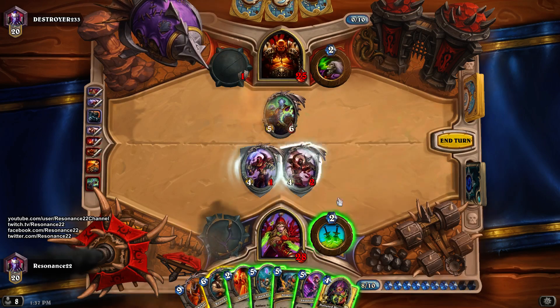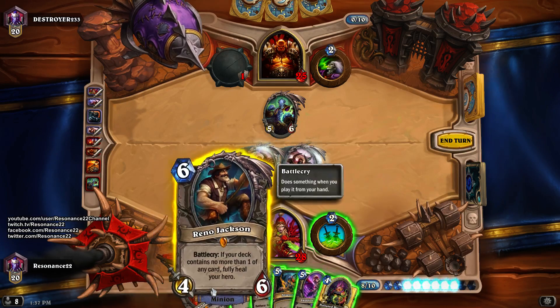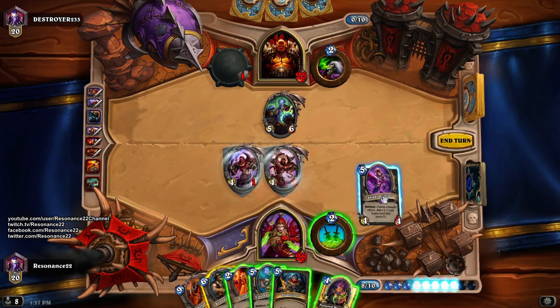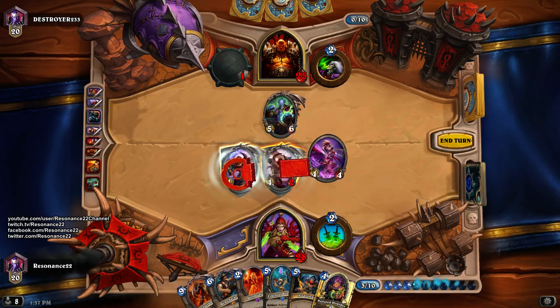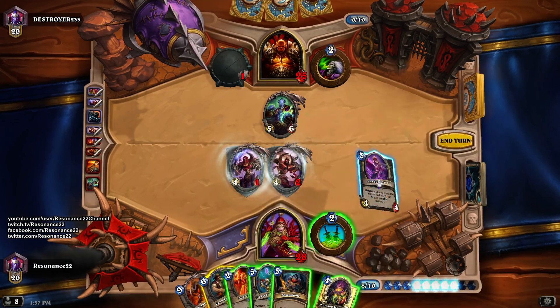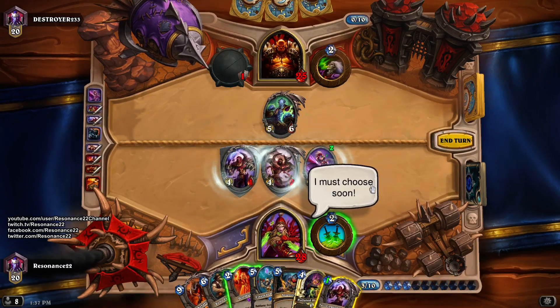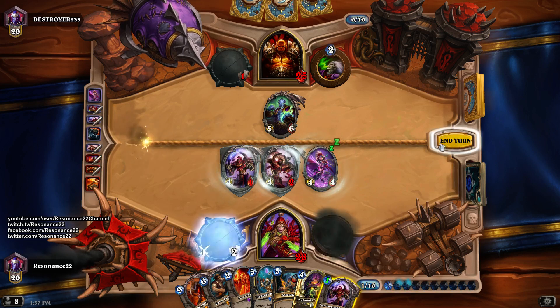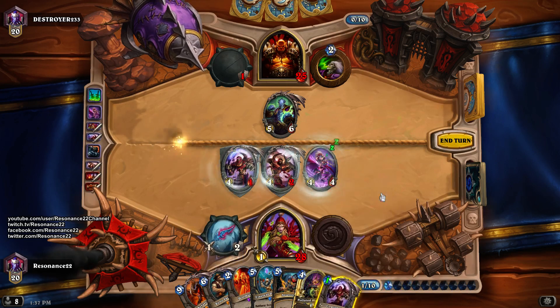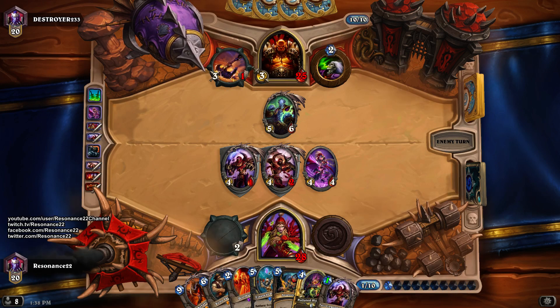Do I Shadowcaster this guy and get another Vectus? That sounds really fun. I can Shadowcaster Reno, but I really feel like I'm not going to need to do that against this guy. Shadowcaster Vectus and feels bad, man. I don't think I'll play the Vectus again this turn because I want to make sure I don't get Brawled — I don't want to overcommit. He could very easily have Brawl, so we're just going to be safe.